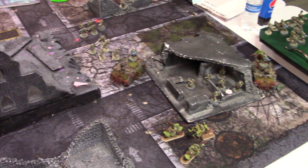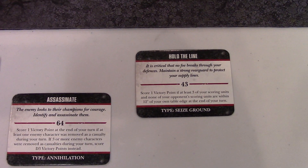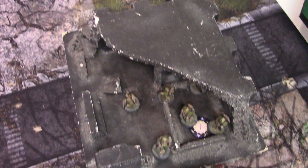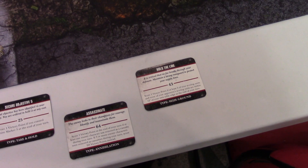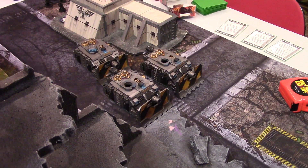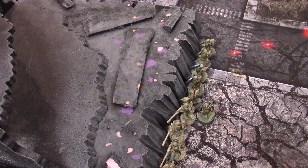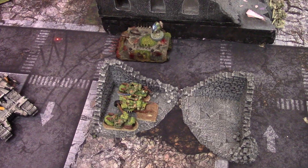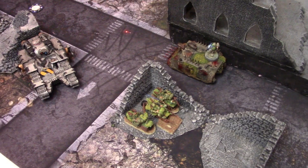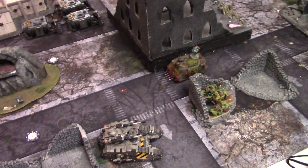Death Guard turn one — we drew objective five, assassinate, and hold the line. I had to leave three units back to hold the line. For the rest of my turn I mostly wanted to hide — I couldn't move up on the ledge or he'd have line of sight to rain death down. I hugged the edge, did a bunch of flat out and turbo boosting to stay hidden. I scored one point; Brad scored zero. Death Guard one, Iron Warriors zero.